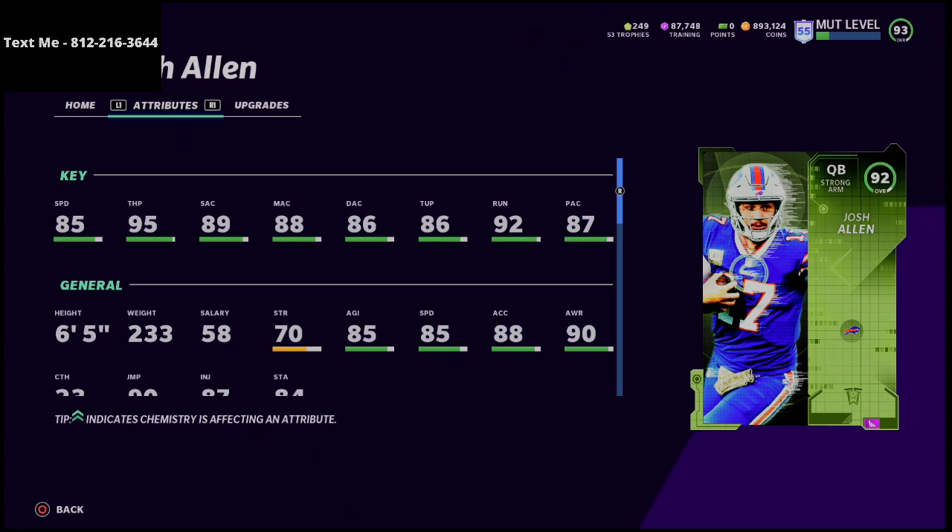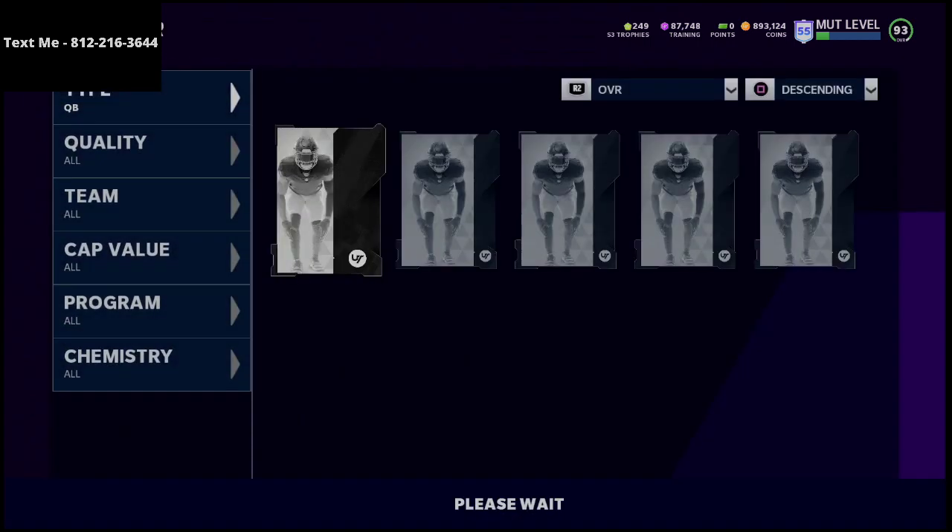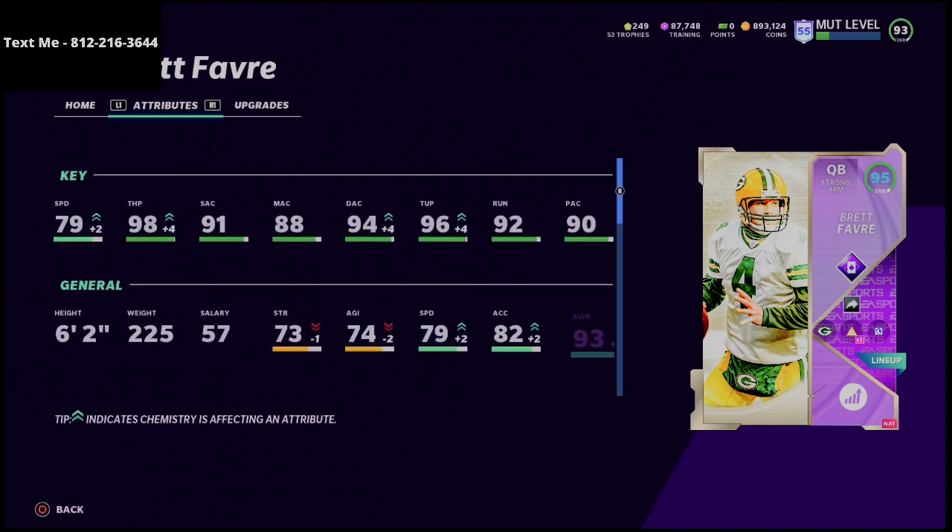If you power him up he might go to 91, but it's right in that 90 range. However, the medium and short accuracy stay the same. Now I want to show you Brett Favre and why I think he is actually better than Josh Allen. I'm also going to be changing my chemistry from go deep to play fake — I was primarily using go deep to ensure everyone had 90 deep route running, but now that we have better cards I can shift to play fake.